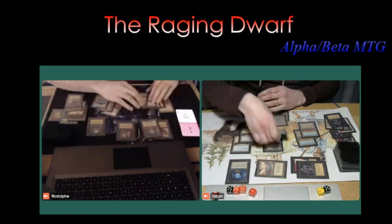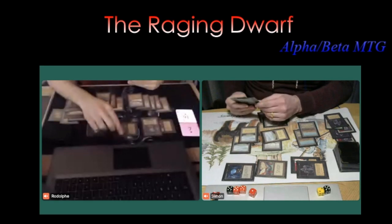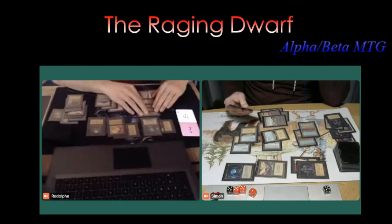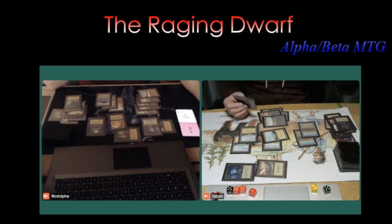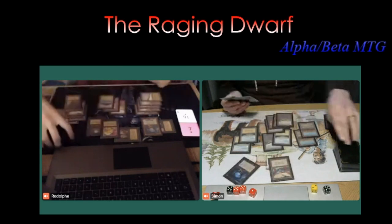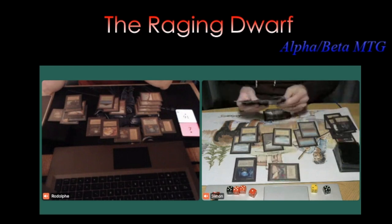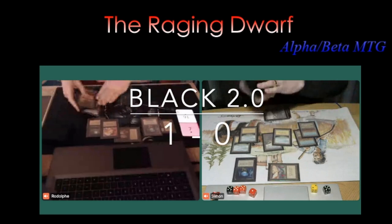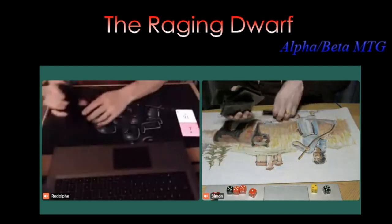Even if Simon finds Wrath of God, the Icy Manipulator and Bat Moon are just too strong. Simon taps down the Black Knight to prevent damage, then attacks with the Royal Assassin, putting him on five. Rodolphe plays a Sengir Vampire — a 5/5 flyer because of the Bat Moon. The Hypnotic Spectre is dead via Royal Assassin. Simon is still on seven and needs a Wrath of God or this game is over. And it is over. Too much pressure from the black deck. Both players dive into their sideboards for game two.